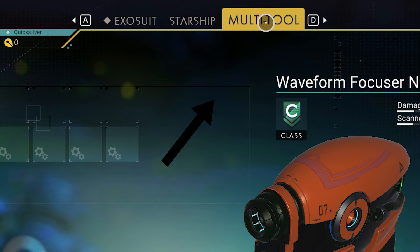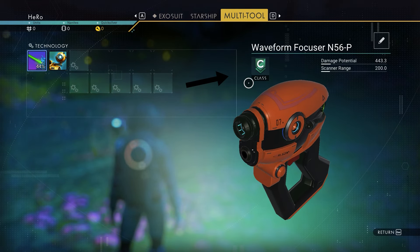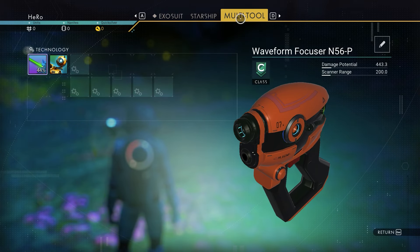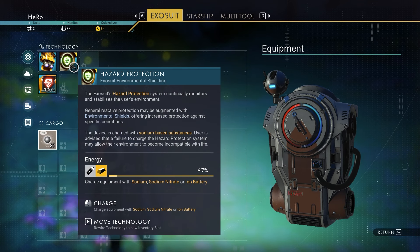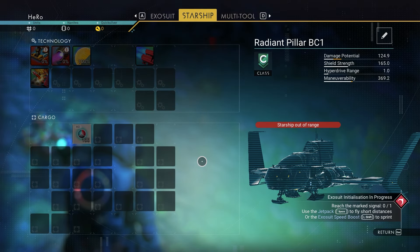The multi-tool is the weapon we are using right now — that's the class and the stats for it. If we go to our exosuit, that's our inventory. You have a life support tank and a hazard protection tank. And that's our starship — the goal is actually to find our ship.